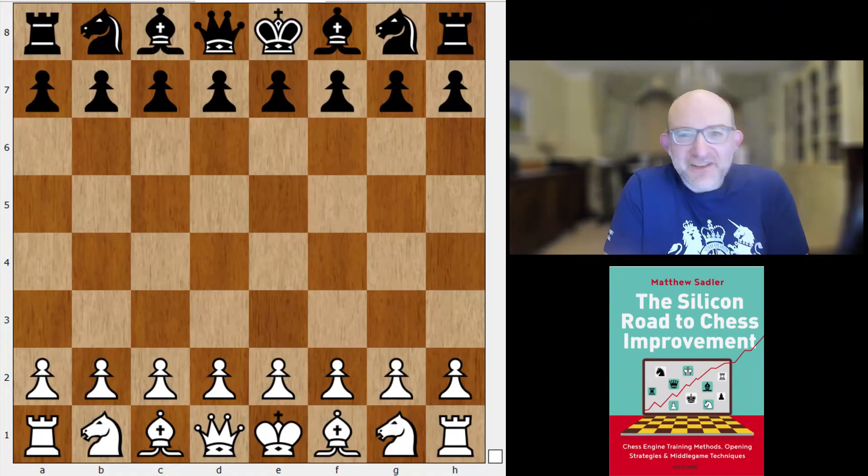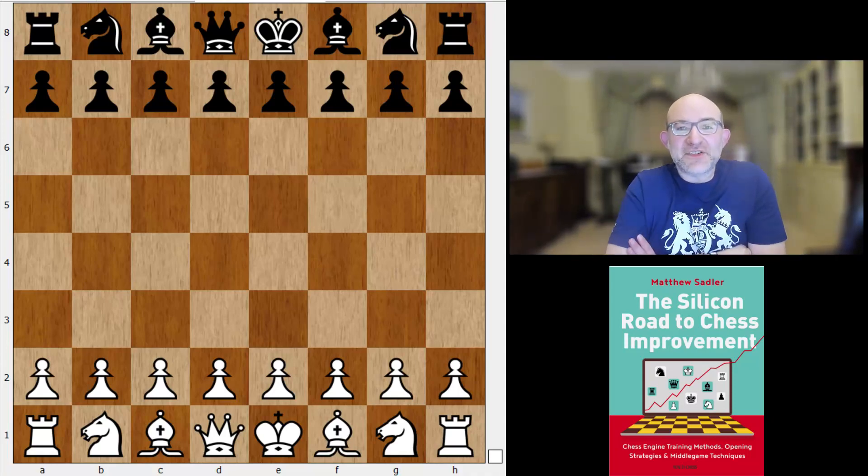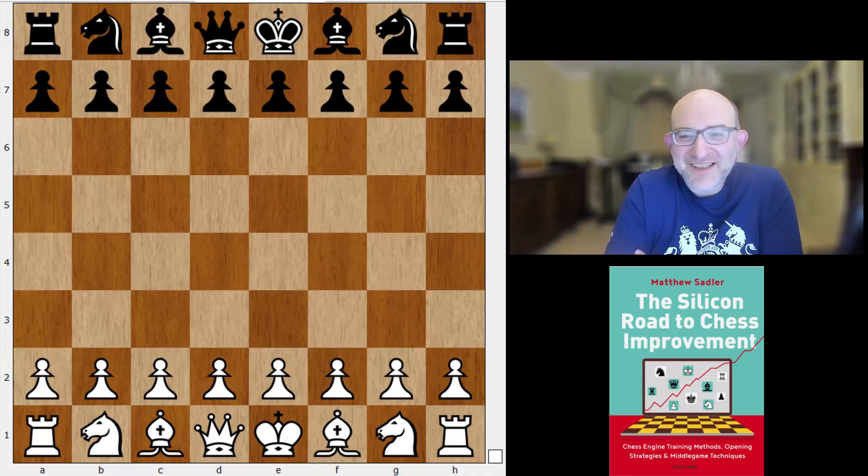Hello everyone and welcome to this new video. It's been a while but we are taking a look at an absolutely amazing game, and the engines have got a huge amount to say about it. It's the game between Elina Roebers and Erwin L'Ami, played at the Tata Steel Challengers round two — feels like years ago but actually it's just a couple of weeks ago.